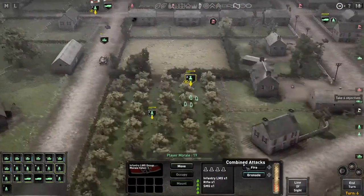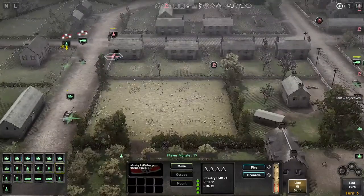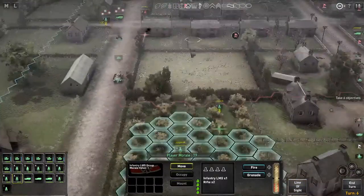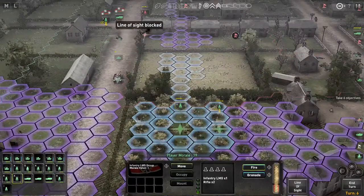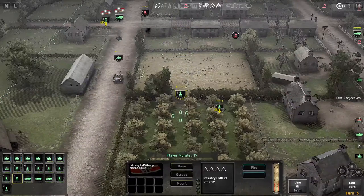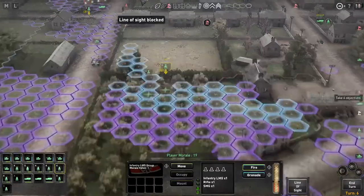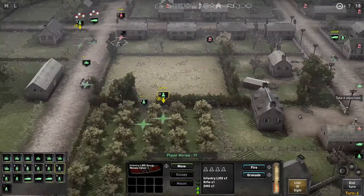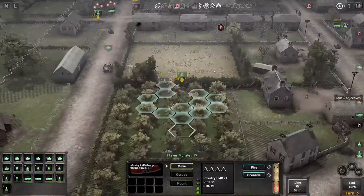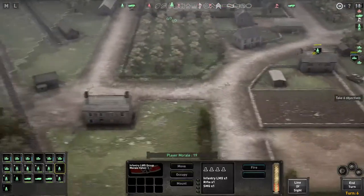Can you fire on him? No. We'd have to reposition. If I move you here I can move up, but then I won't be able to shoot because I'll have used up all my action. If I put you here, will that work? No. Maybe next turn.